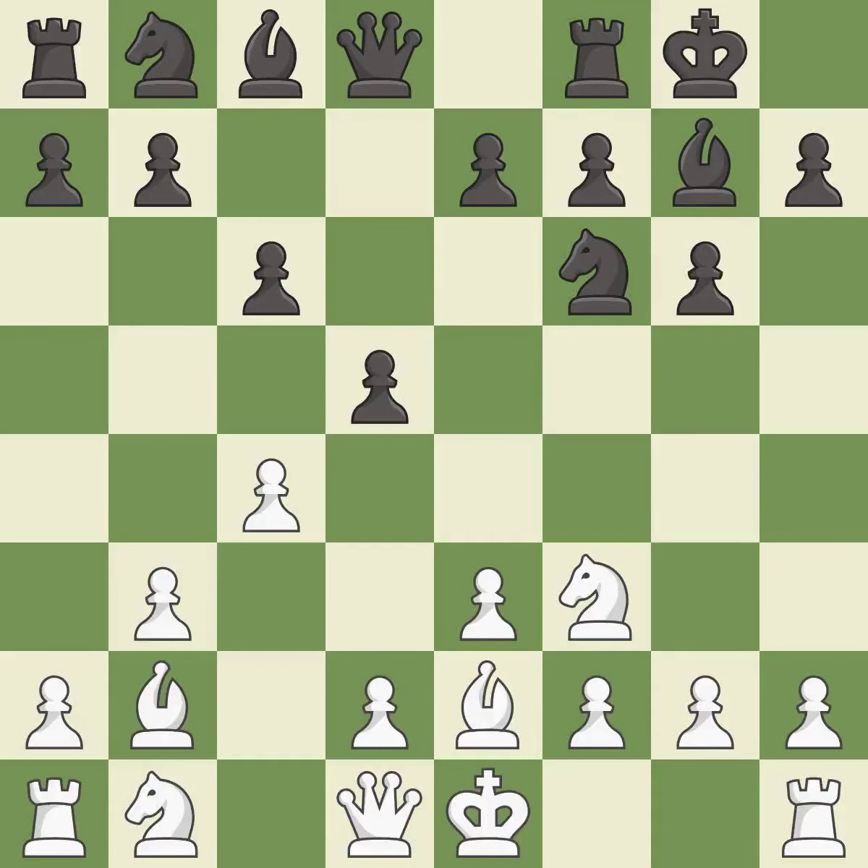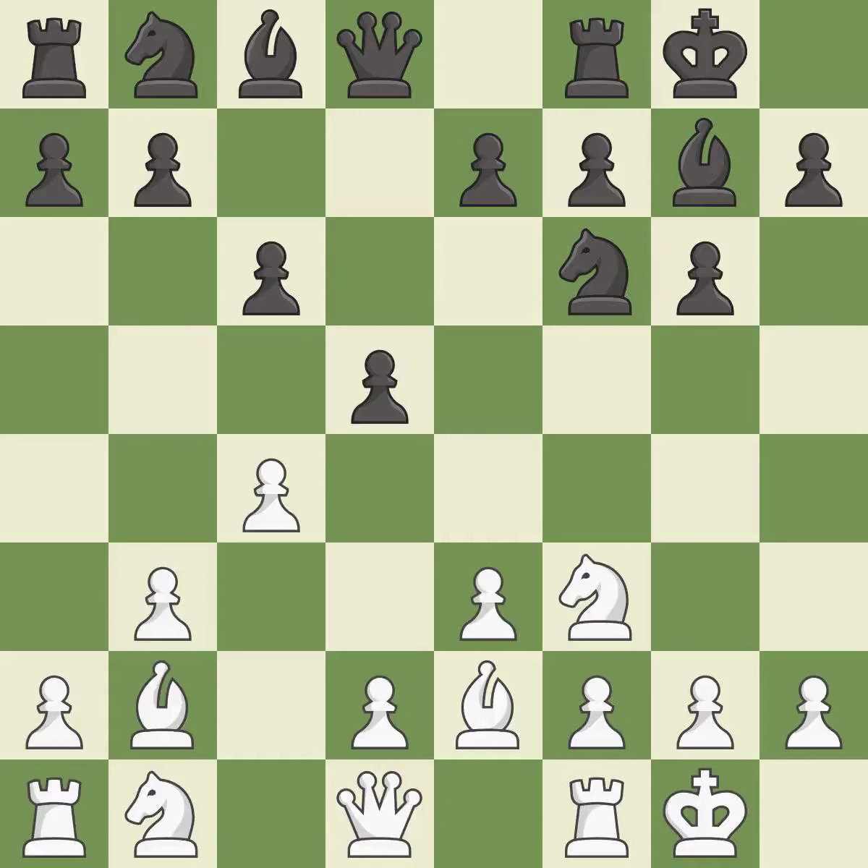Castling gets the king to a safer square, out of the center of the board, while also developing a rook. Castling kingside tends to be safer because the king is further from the center. Both sides castle kingside, and castling to the same side as the opponent avoids some of the attacking associated with opposite-side castling.